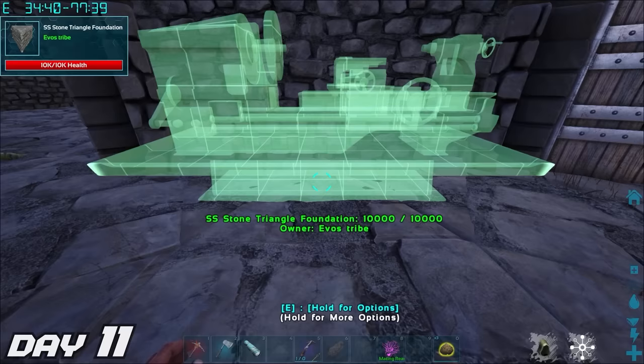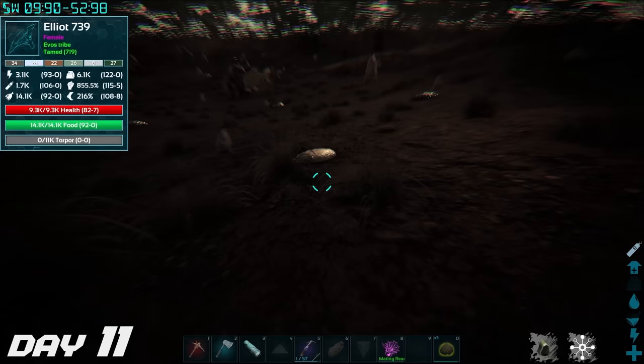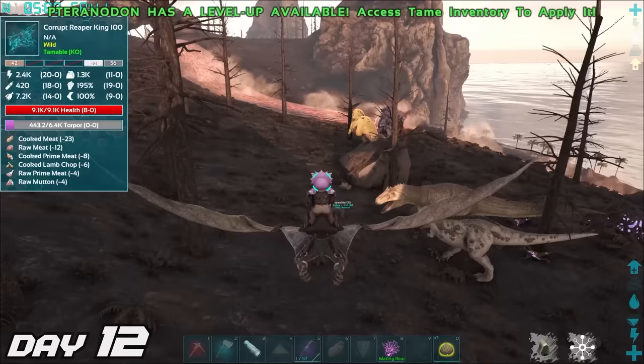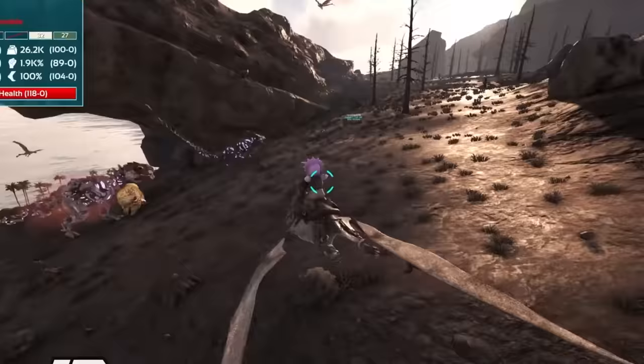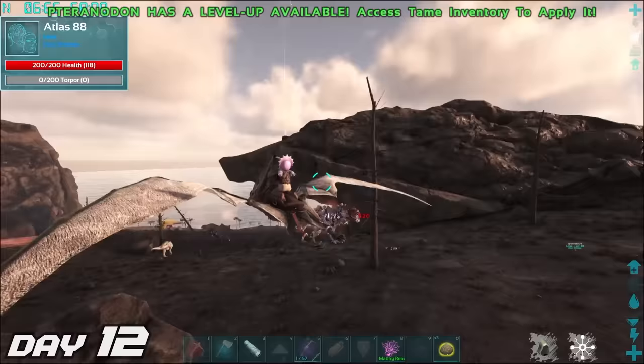It's now day 11 and we finally placed the fabricator down. Then we went to the volcano area to gather silica pearls from these volcano style lakes — it's not amazing content, but it is vital to our survival. I received a message that Atlas had lost one of his dinos while running around the volcano area, so I went over to try and help him. He seemed to have some pretty pissed off dinos chasing after him, so I tried to pick him up, but for some reason it just wouldn't work.